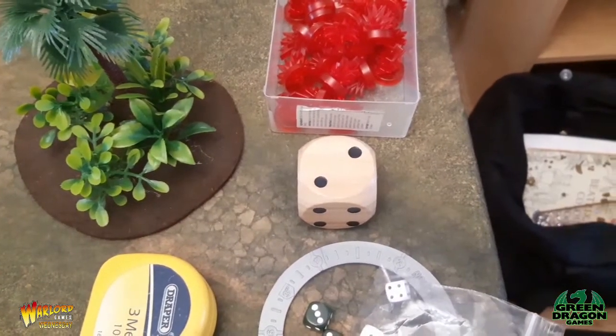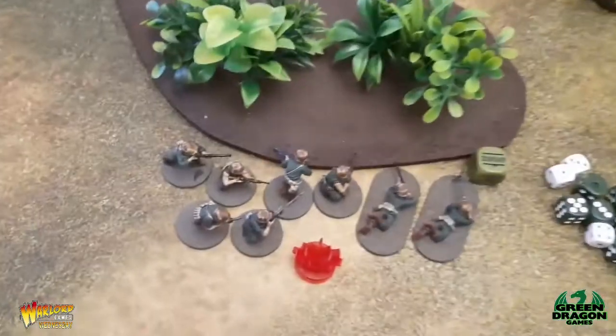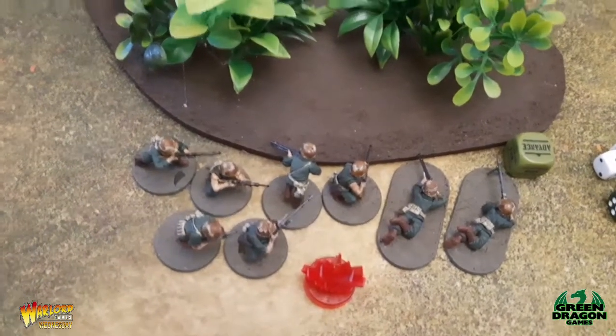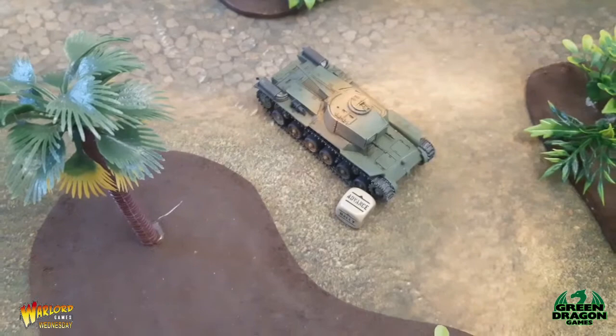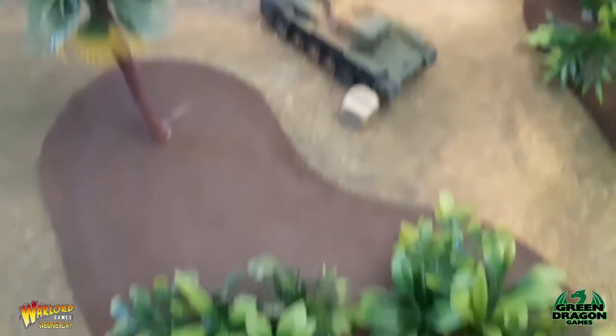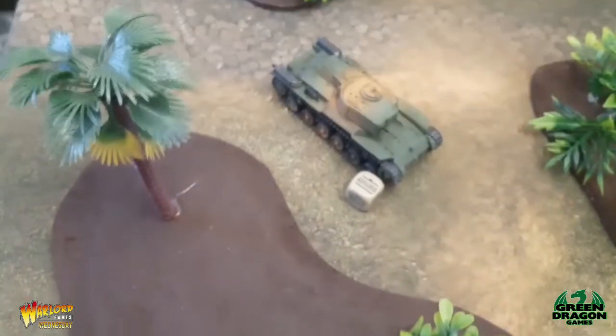End of Turn 2. The first order die went to the marine squad, and they decided the better part of valor was to move back out of range of the machine guns. They advanced back behind terrain so they can't be shot at, as they're on the other side of the terrain piece.